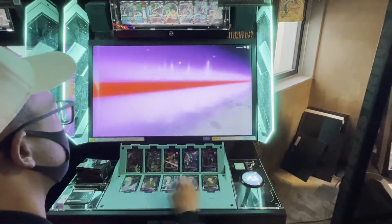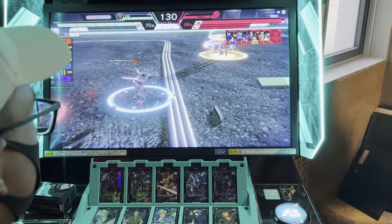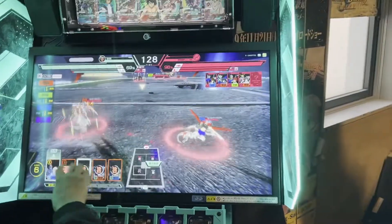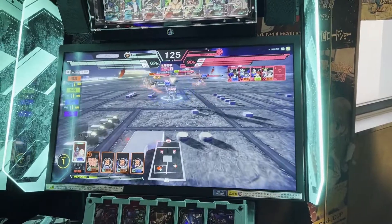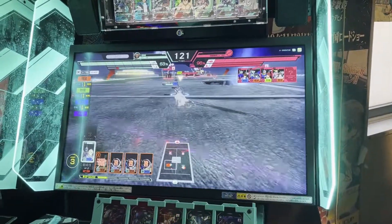When available, sliding a character icon up triggers their ability; sliding it down triggers the mobile suit's ability and triggers a special attack for whatever they're currently attacking. When the MS special attack animation is near its end, a timed gauge appears. If you press the big button on the machine at the right time, you get a hefty attack or defense bonus.